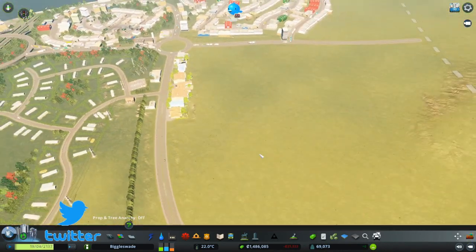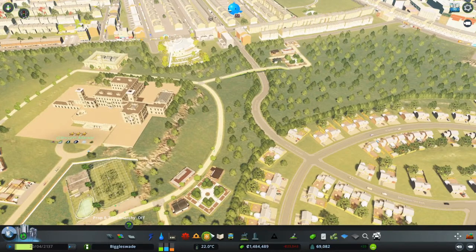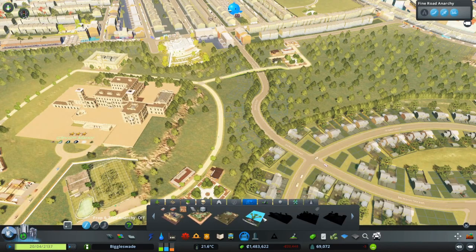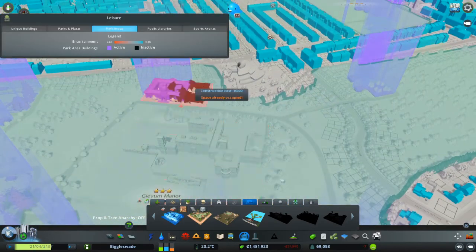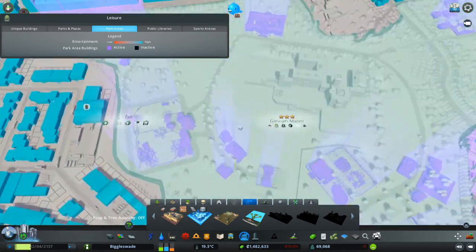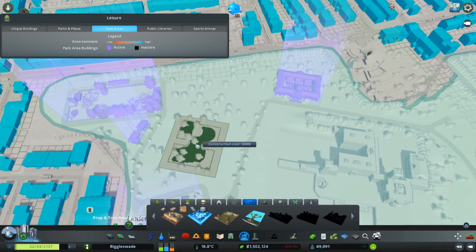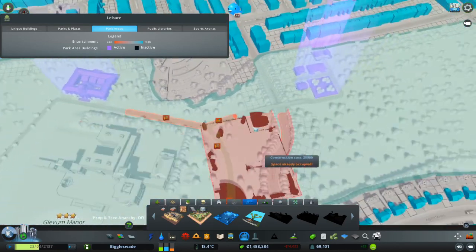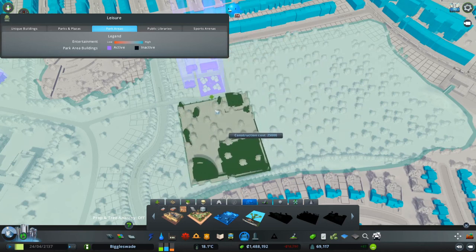In today's episode there are a few things I want to do. I think we should go over to Gleaver Manor and add some more zoo items because I'm sure I've got some new ones. So if we go to zoo - we've got the reptile house, is that in yet? Yes. Okay, so the flamingo enclosure is definitely new. And then there's the elephant enclosure - everyone loves an elephant.